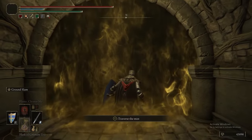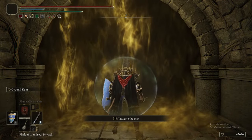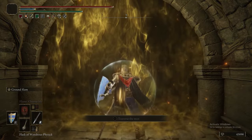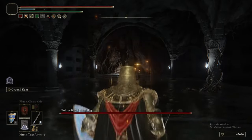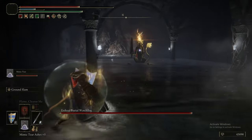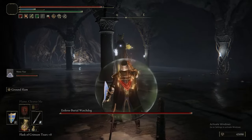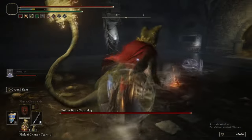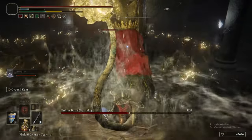The boss is a Tree Burial Watchdog, but this one has lightning powers. Also the floor is covered in water, so AOEs are going to be bigger — akin to the Sanctuary Guardian's lightning AOEs. We put on the Physic Flask, Golden Vow, summon the Mimic Tear and it just gets stuck right in. Both of us are Ground Slamming it — this is going to last about 20 seconds.